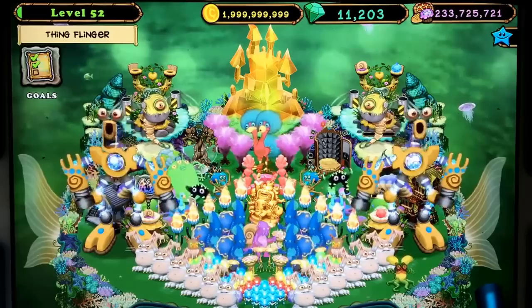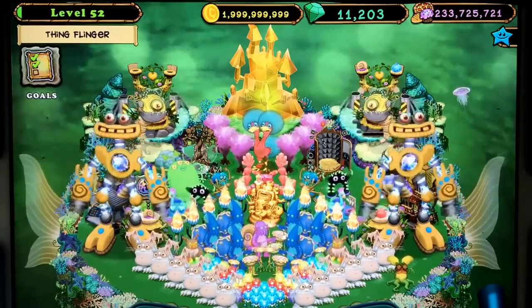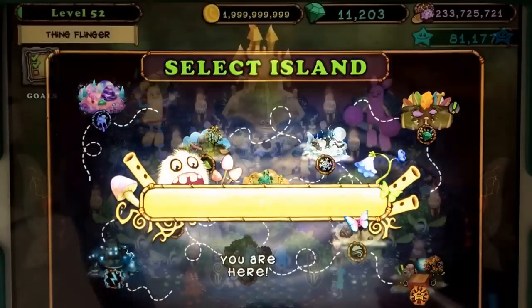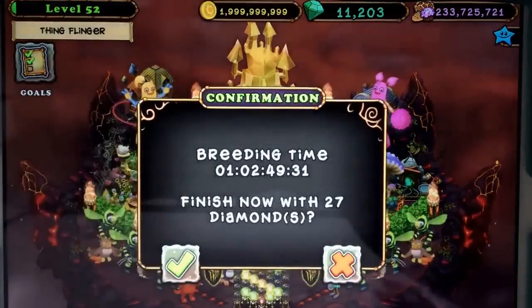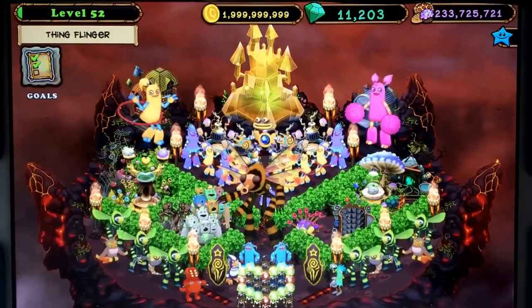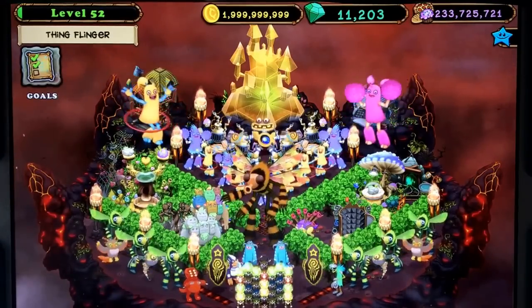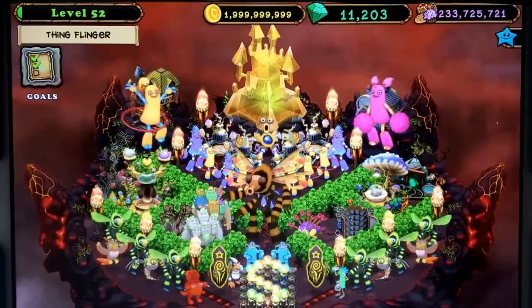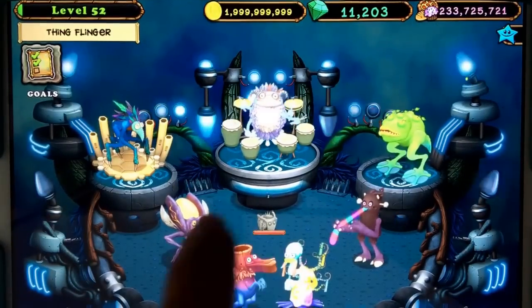Darn it! I'm still trying to breed a few more Pummel, and I bred a Humbug on Earth Island — all trying to breed Wublin monsters. It's a good time to breed your Ethereals while you're trying to breed your Wublin monsters, with obviously increased luck for that. Let's go take a look at the Wublin and check inventory.